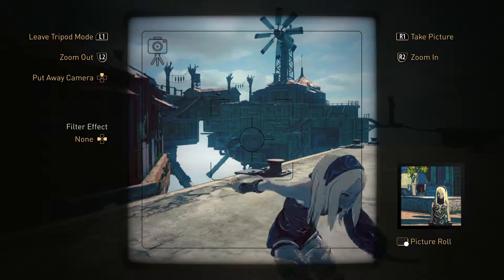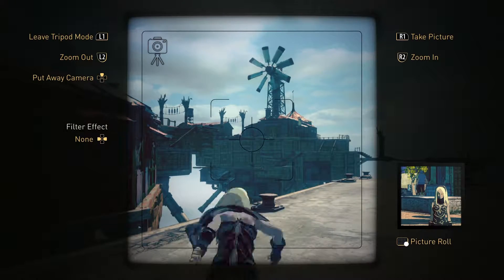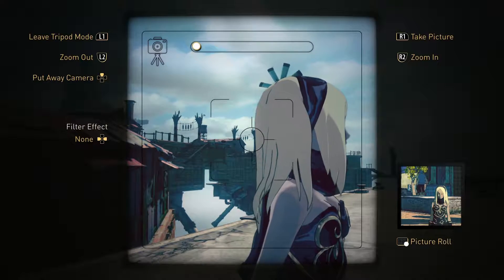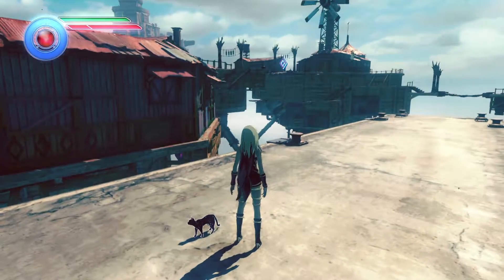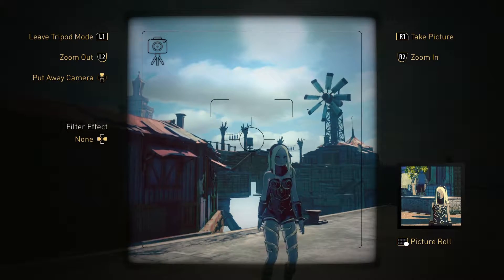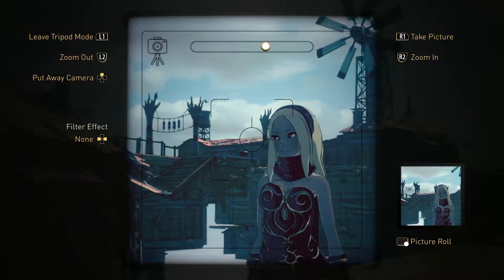Let's see, can I do a close-up? That's too close. I don't really know what I'm doing. Alright, zoom out. What happens if I... wait, I didn't mean to do that. Tripod mode — yeah, this is a little bit difficult to actually do. Alright, take picture right there. I think that one was pretty good.